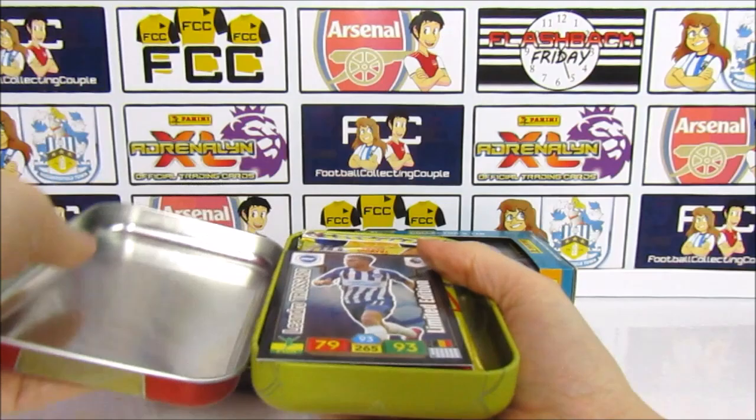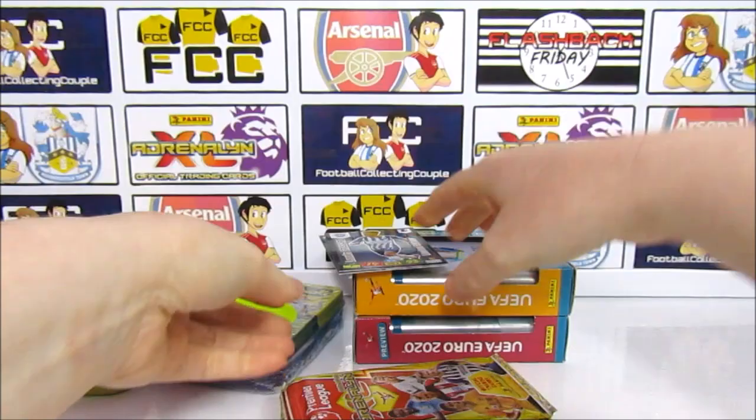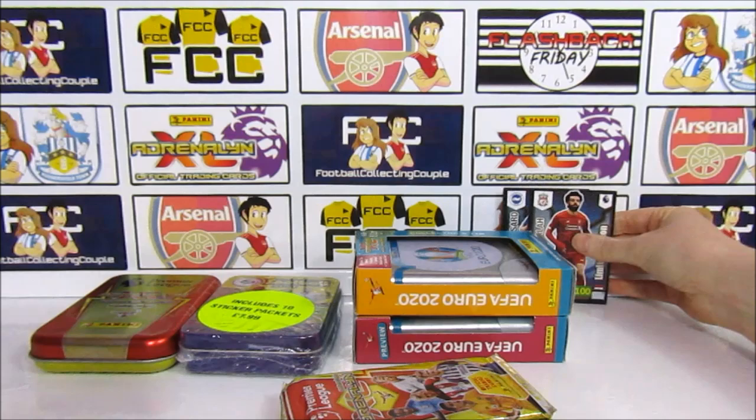The limited editions are just on top here, so we'll pop those to the side for a second and get the packs out. The 2 limited editions you get in here are Trussard and Salah — very cool, quite a nice little pair. Put it in the back — the Champions Salah.